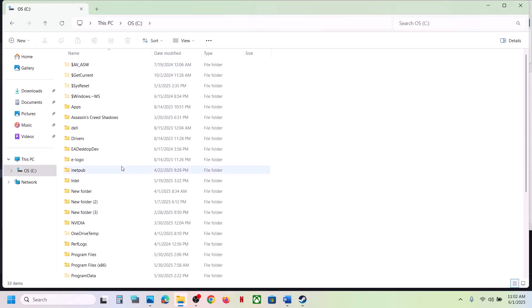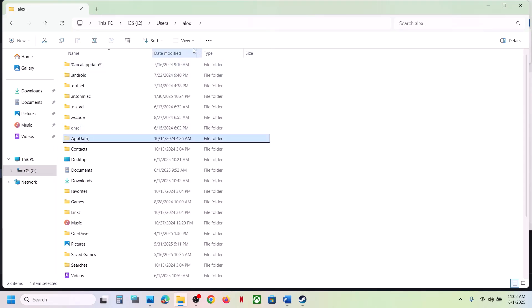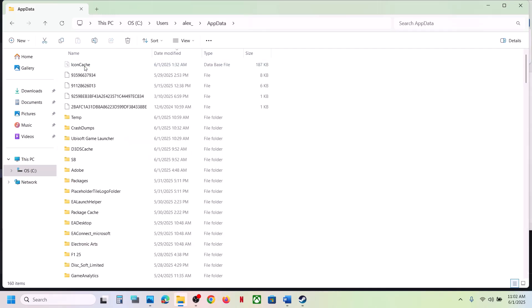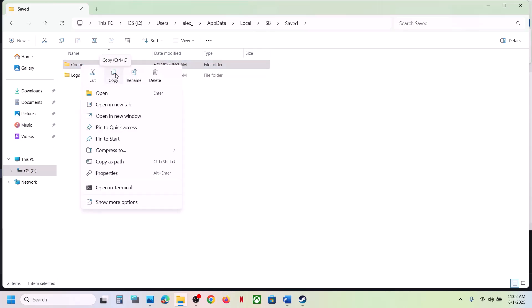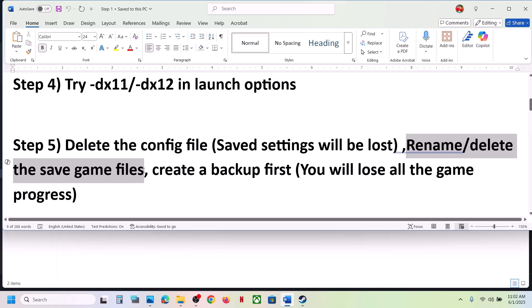If that does not work, go to This PC, open the C drive, open the Users folder, open your username folder, then open AppData. If you don't see AppData, at the top click View, select Show, and put a check on Hidden Items. Open the AppData folder, open the Local folder, open the SB folder, then the Save folder — here you can see the Config folder. Create a backup if you want, then delete it and check.